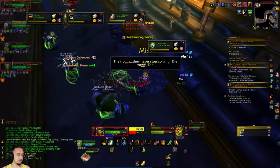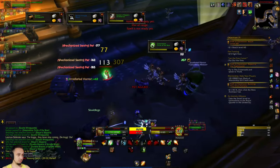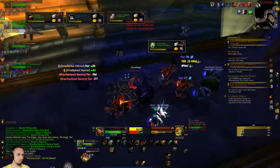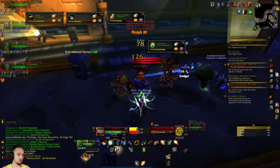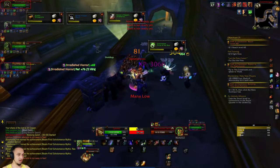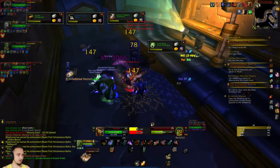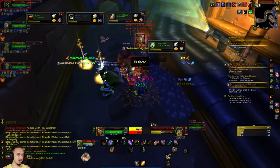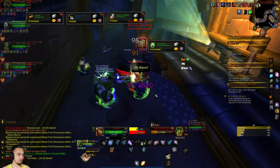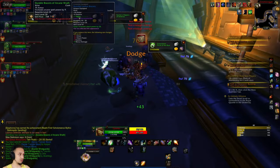Finally starting to get the build together, got a couple abilities. Probably just going to push through until level 60, then maybe prestige or re-roll a couple times and iron out the build. Not getting the best luck so far - I might go caster if I stay with the elemental, or I might just end up dropping him. We'll see how the rest of the levels play out.